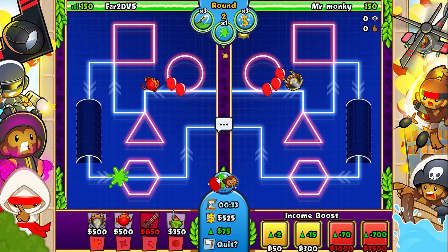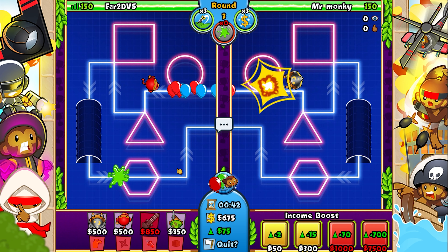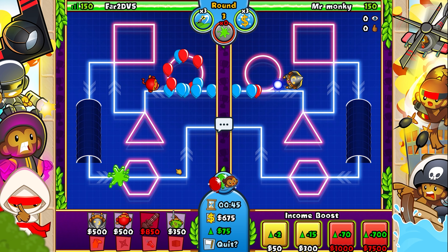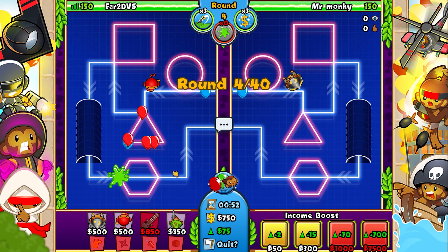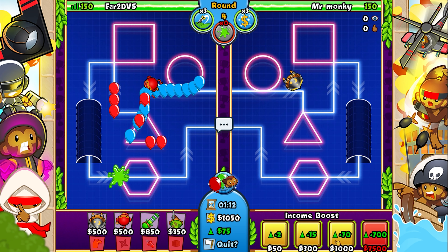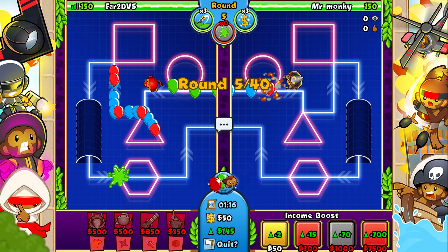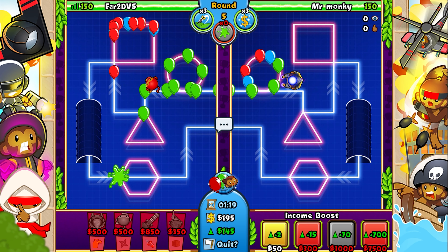Just as important as tower choice is placement — you want to put it in a spot where it can hit multiple lanes, so if it misses balloons coming through one lane it has a second opportunity as they come through a second track. Once you place down the base tower, do not go upgrade it right away. That's going to spend a lot of money, and at this low $75 income it'll take forever. So you're going to save up for the plus-70 income boost, which costs $1,000. Once you've got that, you're making 145 per tick — that's a lot easier to work with.